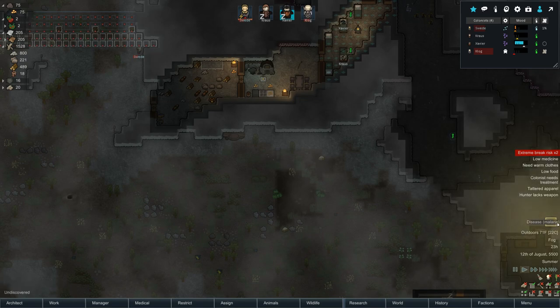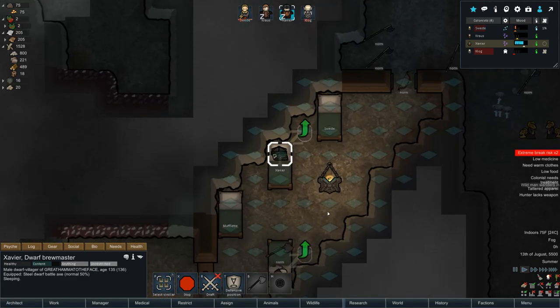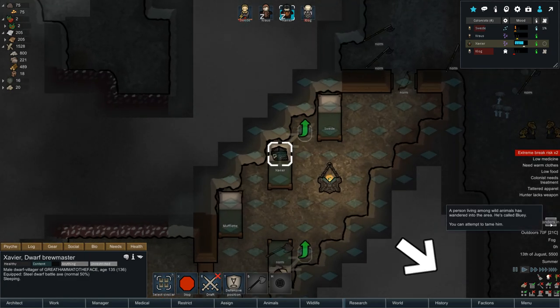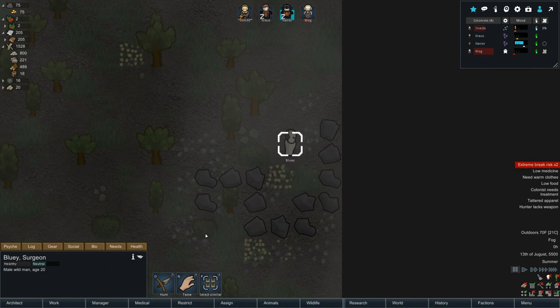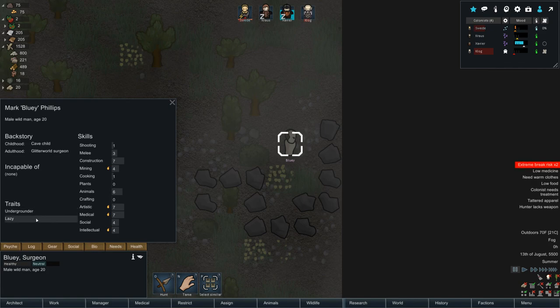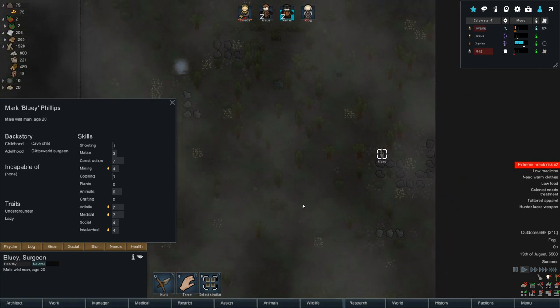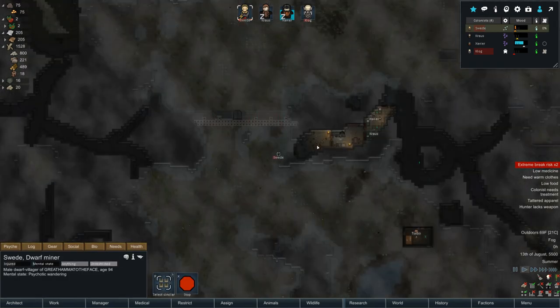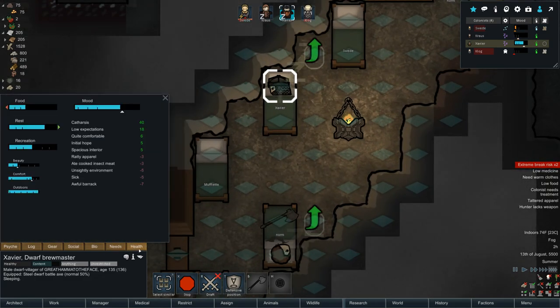What a disaster — disease malaria on me! How did I get malaria? I'm a brewmaster! And 'a wild man wanderer — a person living among wild animals has wandered into the area, he's called Bluey, you can attempt to tame him.' A wild human male? Undergrounder, lazy — I've never seen that. But we don't want any humans in our colony. What a weird thing!